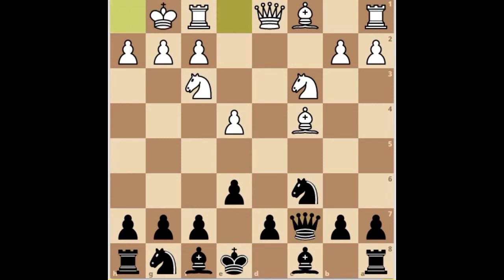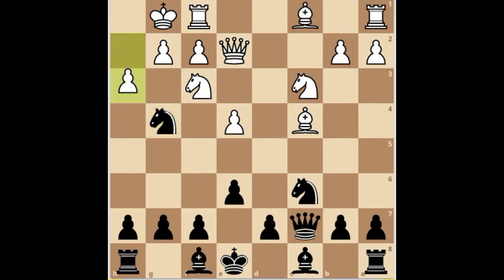Black develops their knight to f6, queen e2, knight g4 — moving the knight twice in the opening. White will fall into the trap if they try to chase this knight off with h3.